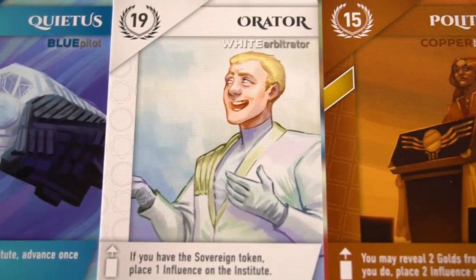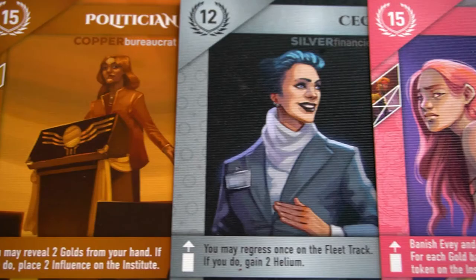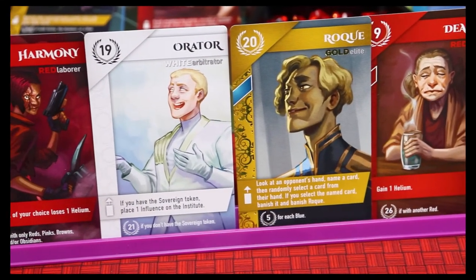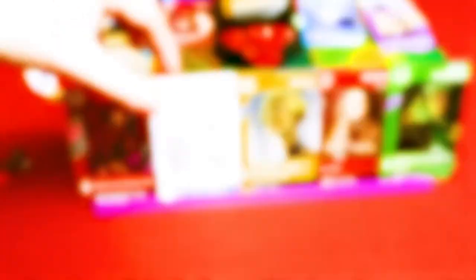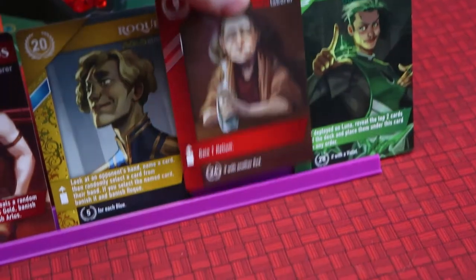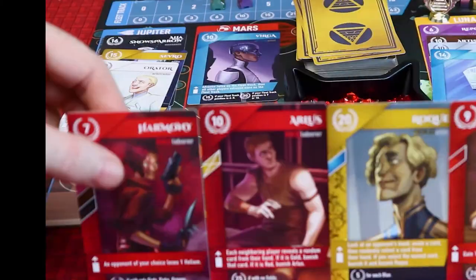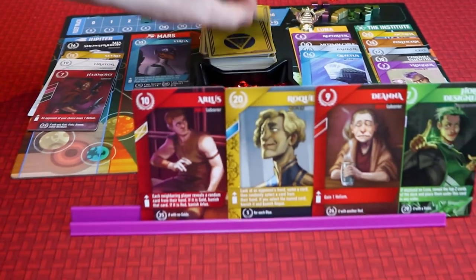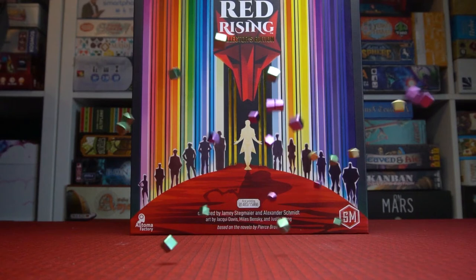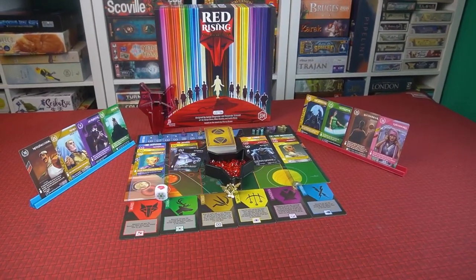In Red Rising you are head of a household trying to gain power by gathering support from up to 14 other houses. The aim of the game is to create the best scoring hand possible, and you make this by exchanging cards in your hand with those in play, triggering any abilities the cards might have or adding new cards from the deck. Gathering resources will help draw the game to a close, but the real question is who will come out on top?